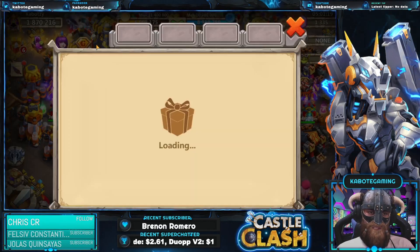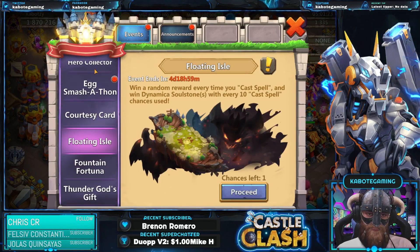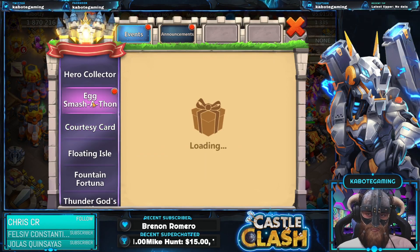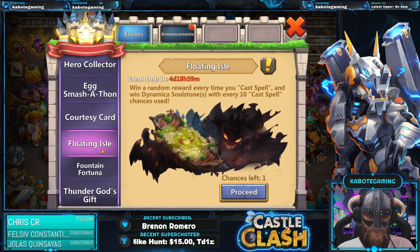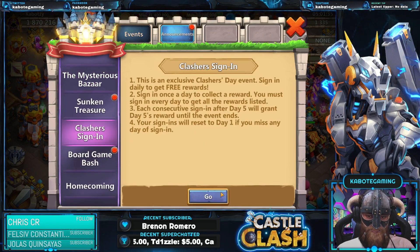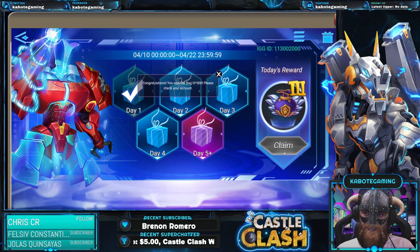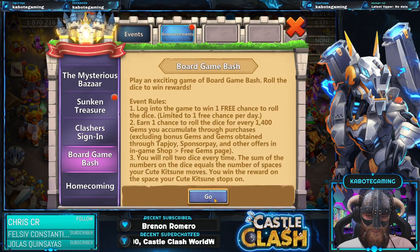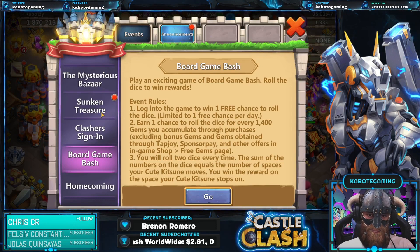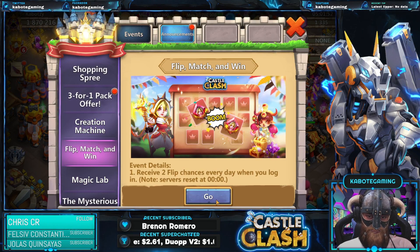Let me claim everything else and check out the events first. We have Hero Collector — yeah, Mahatma would be great. Let's try to roll Mahatma. Do we have Treasure Mining today? Clasher sign-in... sad to say we don't have Treasure Mining. Let's see — we have Board Game Bash. Alright, Board Game Bash, Sunken Treasure, good match and win.